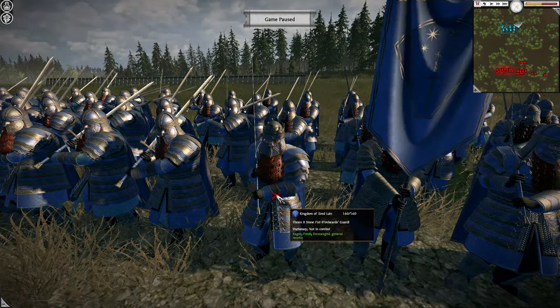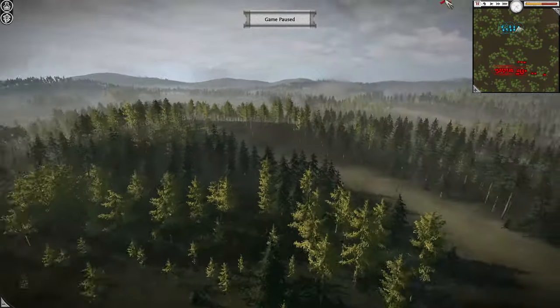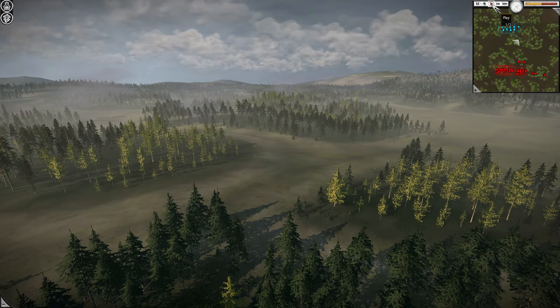The only units we can see from the Kingdom of Ered Luin so far are Thrain Stonefist, the Firebeard's Guard — a unit wielding a big two-handed sword in the blue colour scheme of Ered Luin — and here is the general himself. He blends in with his men a little, but you can see from the crown where he is. The rest of Ered Luin we'll simply have to wait until the battle is underway. Let's get the show started.